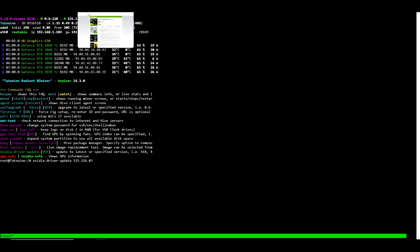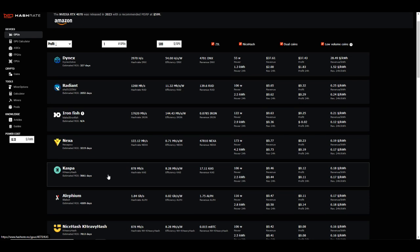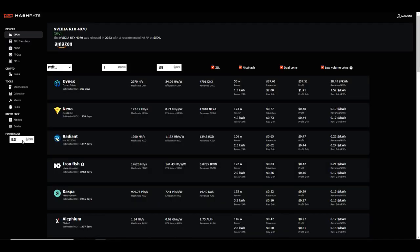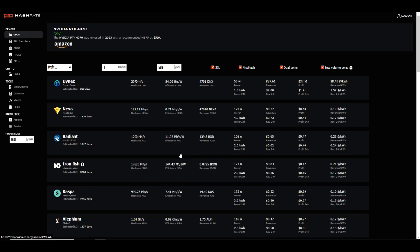A couple of other key things to note: hash rates and profitability at $0.13 per kilowatt hour. Radiant is currently the most profitable, followed by Ironfish, then Nexa and Caspa — making it into the top four again, showing $0.12 a day in profit. At my rate of roughly $0.07 per kilowatt hour, that would yield about $0.30 a day on Caspa, $0.48 on Nexa, $0.47 on Radiant, and $0.42 on Ironfish. Profitability is looking pretty good on the 4070. That's it for this video — hit that like and subscribe if you haven't already, and I'll see you on the next one.